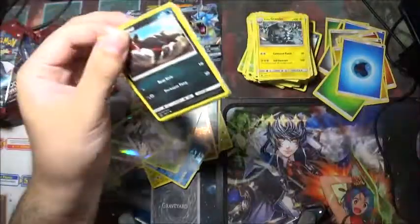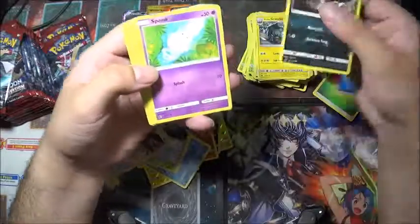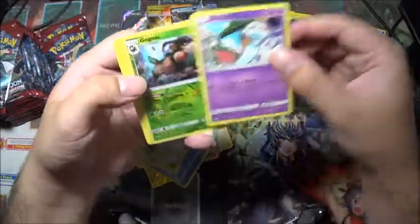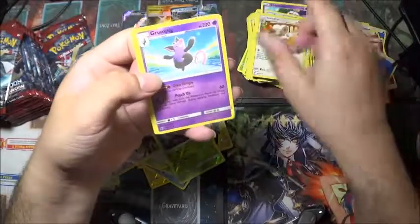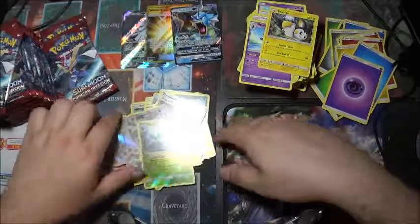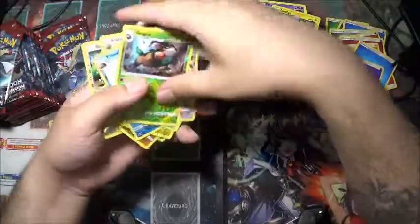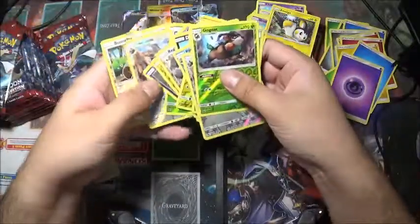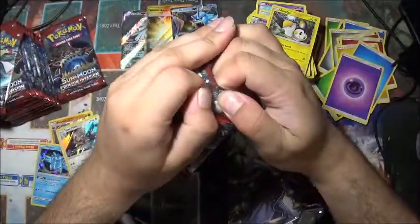Houndour — there we are, we got a green one. Houndour, Spoink, Mischievous, Pikachu, Chimecho, and a Go-Goat again. Reverse holo energy, Mincino, Grumpig, and a Mulga. I'm pretty sure that's the second Go-Goat — let me see this real quick. Yep, there are two. I wasn't sure, wanted to make sure.